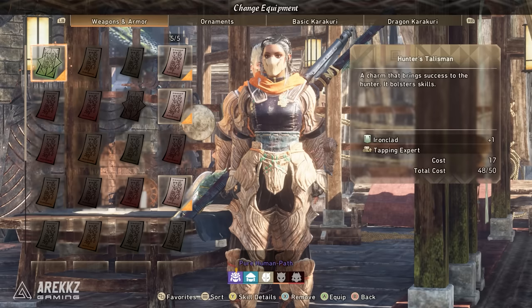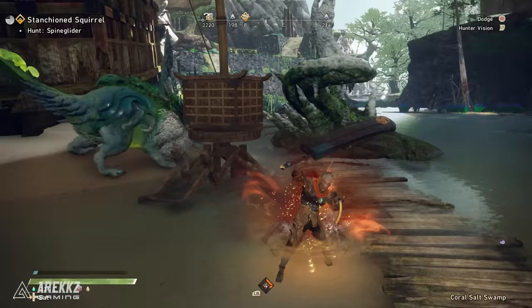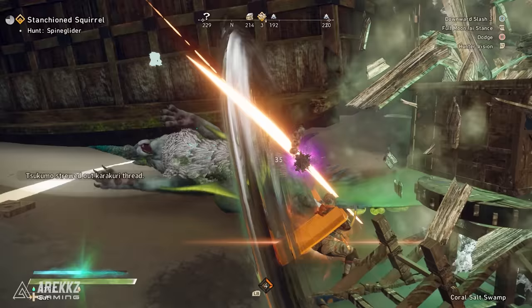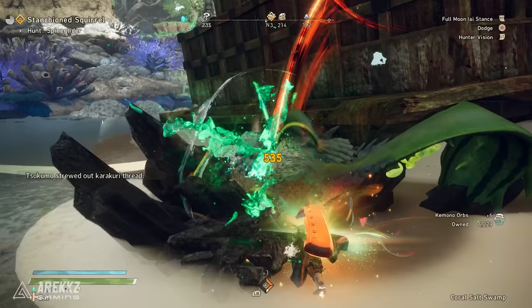You also have talismans which will give you more skills and buffs to your character, so make sure to use a forge to access the equipment menu and equip the talismans you get by completing hunts. The general gameplay loop is to hunt creatures to get parts, to use those parts to make more powerful gear, to then hunt more powerful creatures to get stronger parts that make even more powerful gear, and so on.